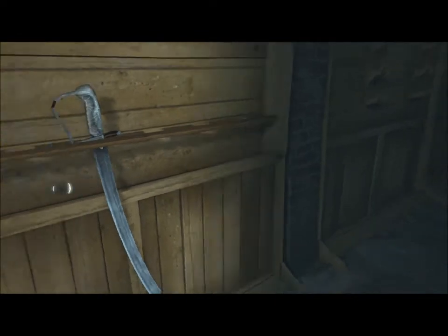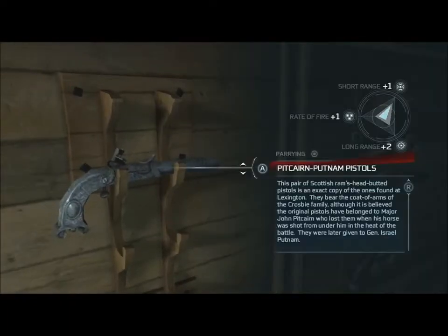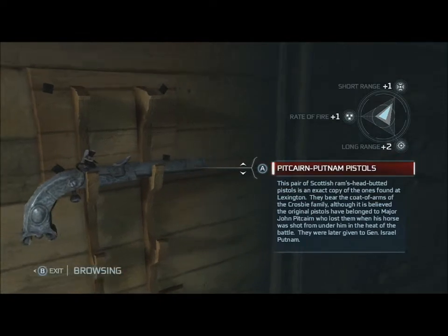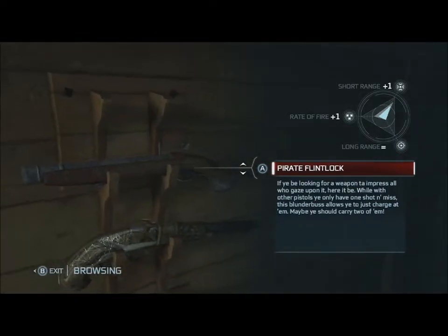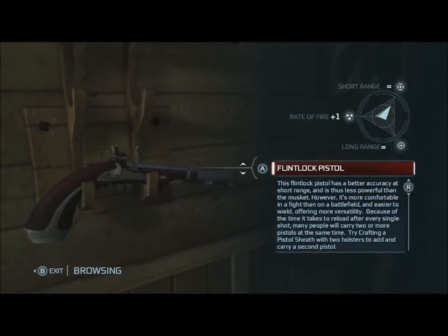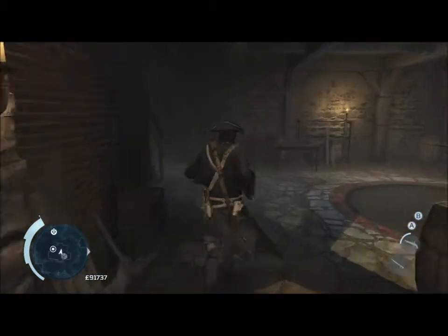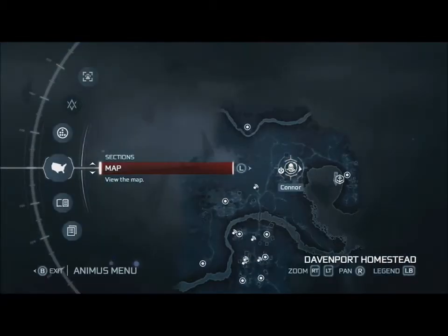What you also get is the Captain Kidd Sawtooth Cutlass, and that is a sword you can only get by buying the game early or getting this DLC. To get that sword you need to go on the Mayan temple ruin mission that I'm going on right now. The pack also came with other missions like Sinking Secrets and Ghost Ship Act One.